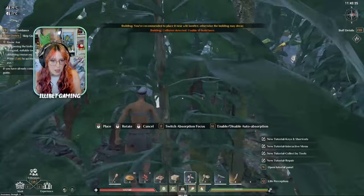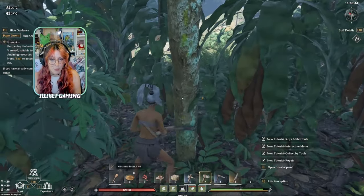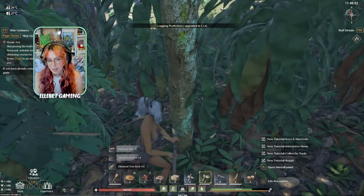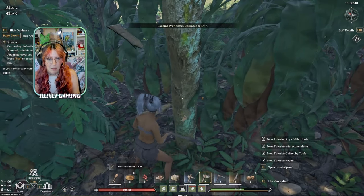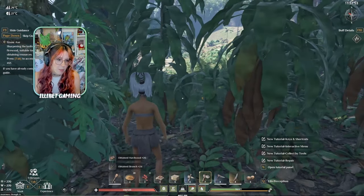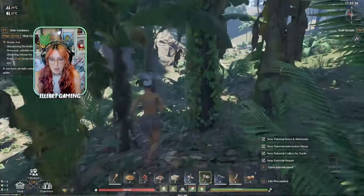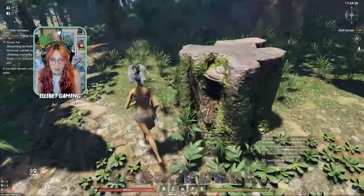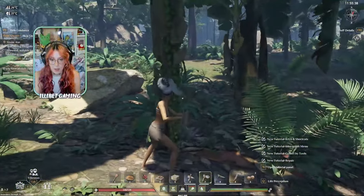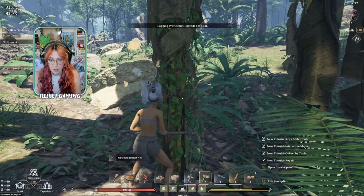Different trees give you different types of wood. You'll get hardwood and some rare hardwood, and there are different types of building that need different woods. Once you get the hang of inventory management it's actually really awesome, especially once you get some followers. You can even get yourself a monkey, which is really handy especially when you are planting a garden — which you will need.